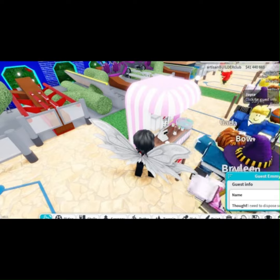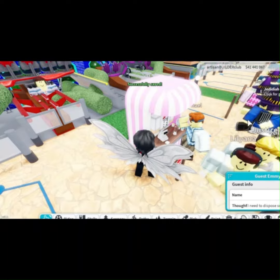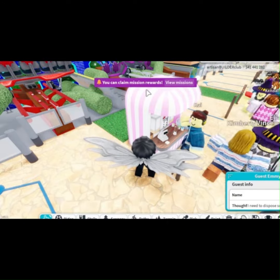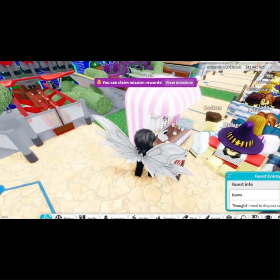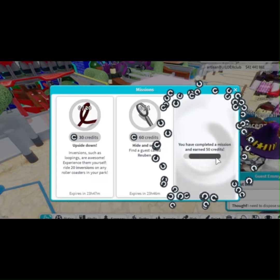There's one and there's the other one, so you can claim your mission rewards. We view the missions and we see that we have claimed it - 50 credits for the cotton candy stall mission.